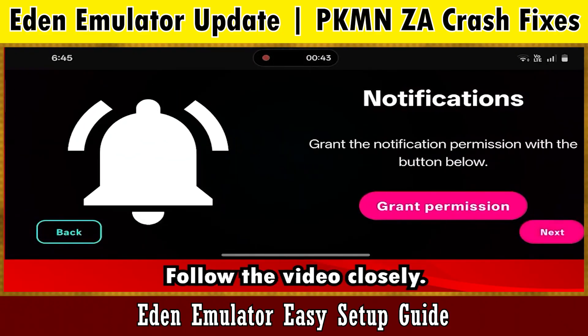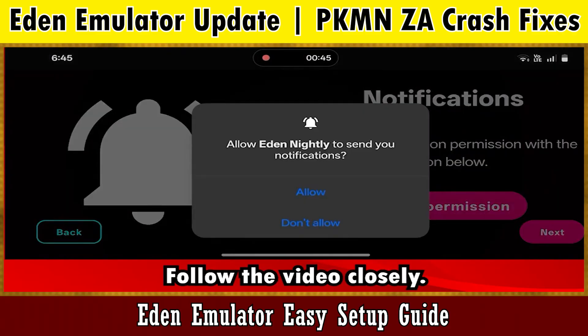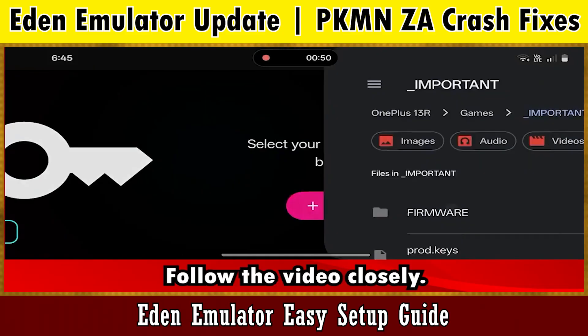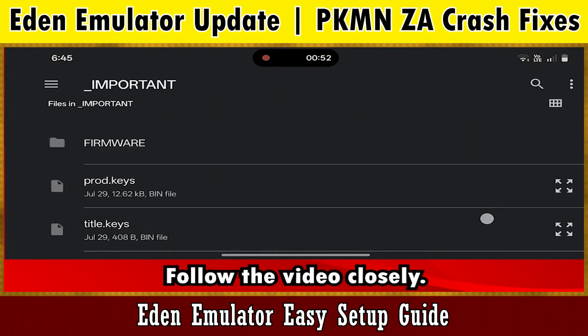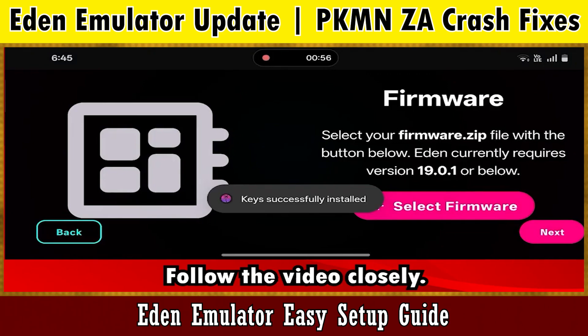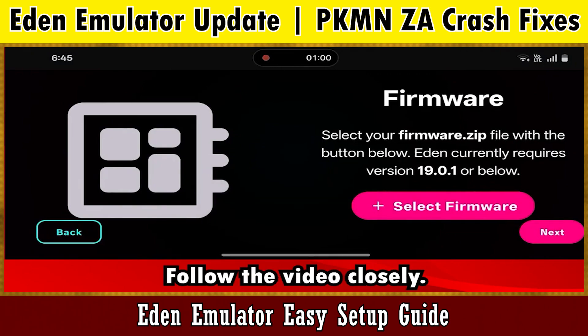Click on Get Started, then keep moving forward until you get to choose your keys. Select the keys you have, then install the firmware 19.0.1.